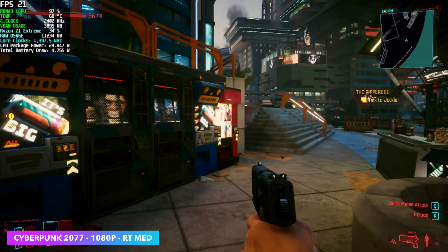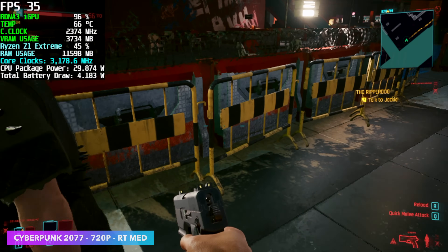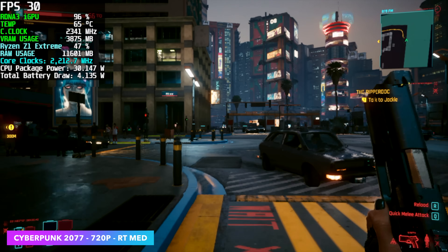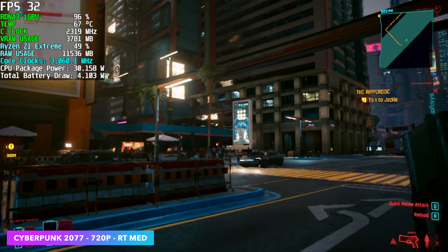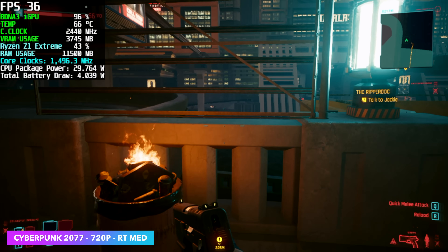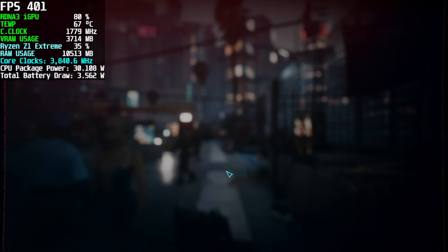We dropped the resolution down to 720p while keeping ray tracing at medium. At 720p with ray tracing medium, I can get an average of 30 FPS. I didn't think we'd go up that high — I know it doesn't sound like much, but with everything enabled it really does take a toll on the iGPU. We then tried going up to ultra at 720p, and it just crashed on me. So taking ray tracing up to ultra on the Ally did crash Cyberpunk 2077.